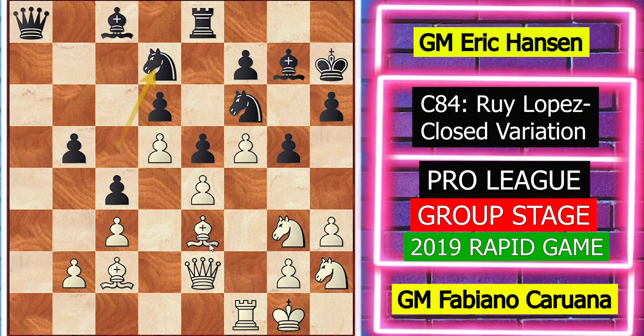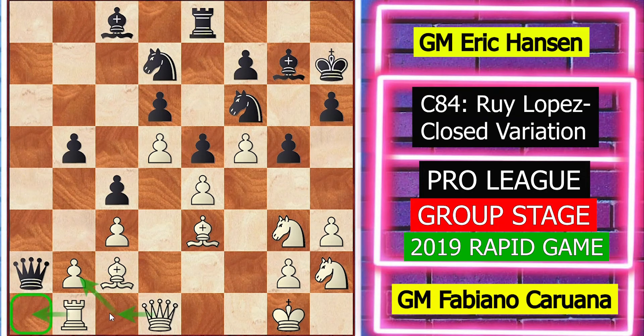White played b3, which is a blunder. The idea is to attack c4 and b5 pawns, but white missed the move bishop a6 from the opponent. Instead of b3, the best move is rook b1, queen a2, queen d1 with the idea of queen c1, defending b2 and playing rook a1. But black played bishop b7 with the idea of rook a8, so you cannot play rook a1.